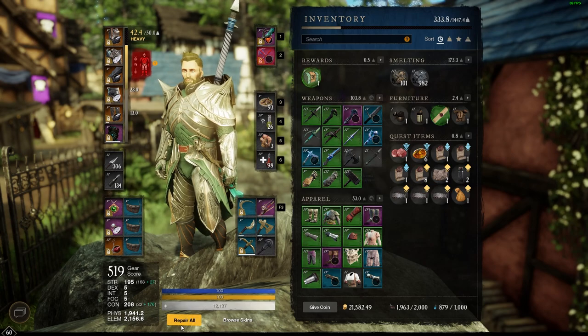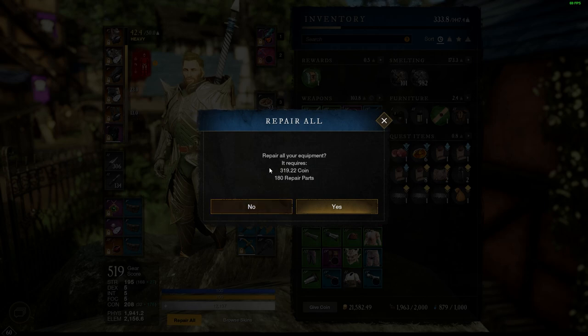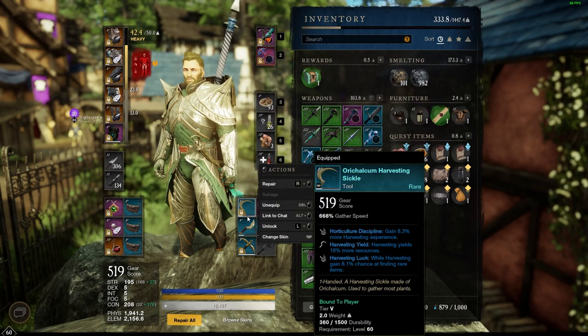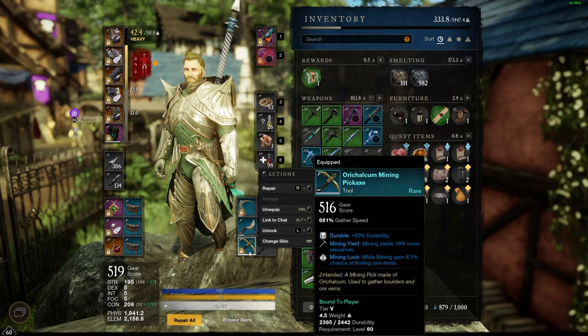Another option is to go down to the yellow section and click Repair All. If you click Repair All, it tells you how many coins and repair parts it will take to repair all your items. The Repair All option will repair everything that has any durability damage — so even if this pickaxe has super high durability and has barely been damaged, clicking Repair All would still repair it.